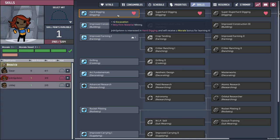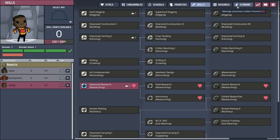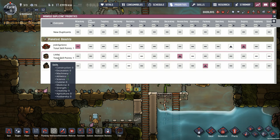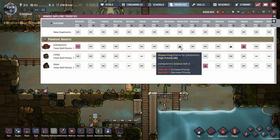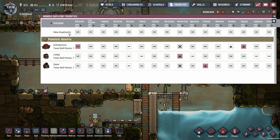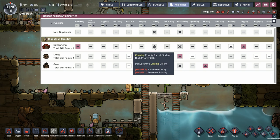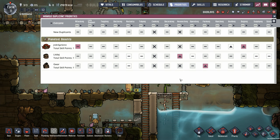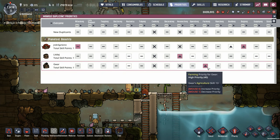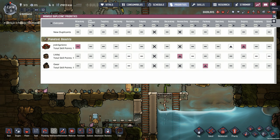Jordan is definitely going into hard digging. And Lil' Jay - why don't we make sure you can use the supercomputer? Which reminds me, we need to kick over in priorities. We set all the priorities for the commands we want the dupes doing, but we didn't tell them what they don't want to be doing. We don't ever want Jordan doing research, nor do we want Gwar doing research - that's Lil' Jay's job. We don't want new duplicants doing research either. The same is going to be for cooking - there's only going to be one cook in the neighborhood. Farming - I'd prefer that Gwar did the farming because he's got the increased seed chances, but I don't mind when other people are scooping up some plants.